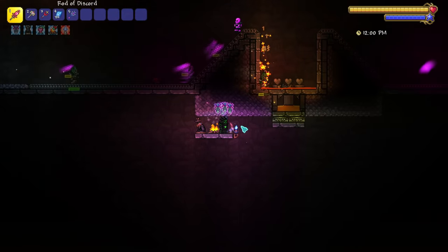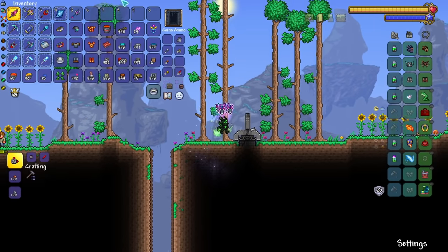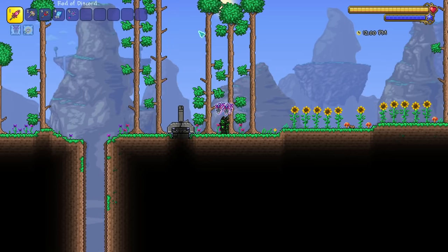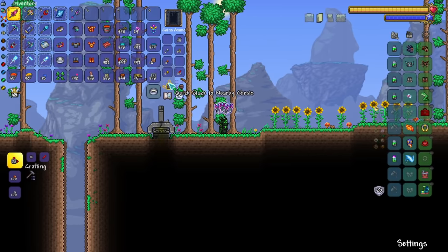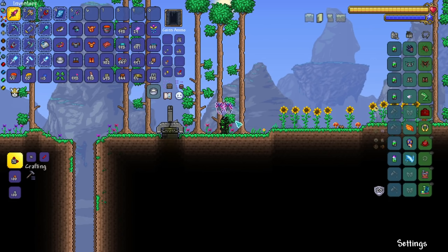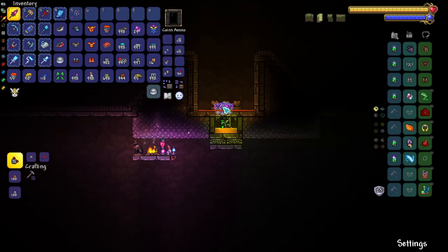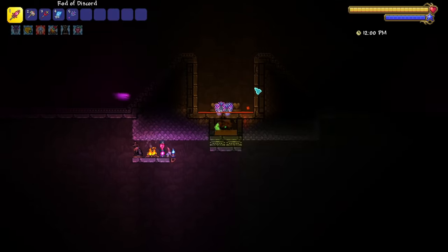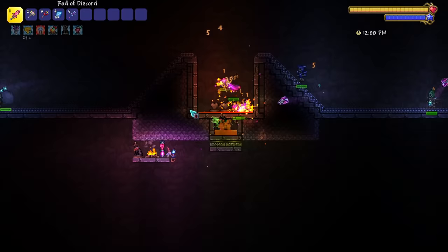This farm is so efficient that it will probably fill up your chests in only about two hours. Even if you have a void bag, it could fill up maybe in only an hour. So if you don't have an auto clicker quick stacking to nearby chests, you might need to check back every hour or so to refresh your inventory — otherwise Rods of Discord could potentially drop and then despawn on the floor. This is a very, very efficient farm, and it's possible if you let your inventory fill up without keeping an eye on it, you could just get a Rod of Discord despawning.